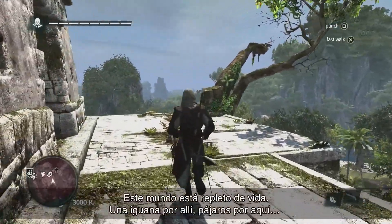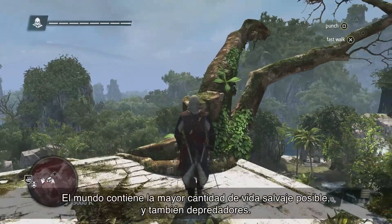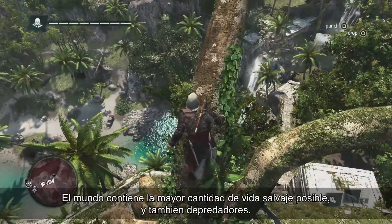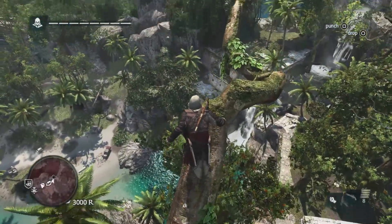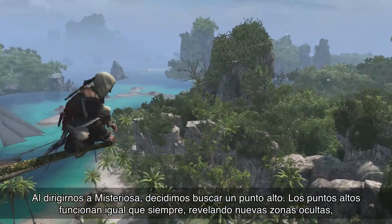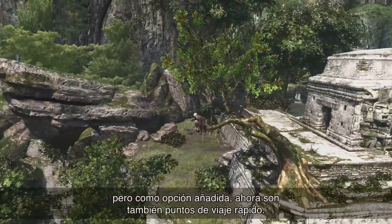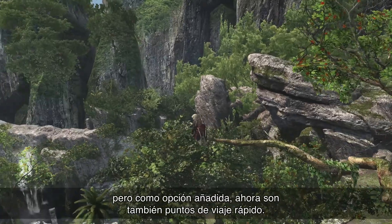You can see a lot of ambient life in this world — an iguana over there, some birds. The world is as filled as possible with tons of ambient life, but also predators. As we head off Mysteriosa, we're going to do a reach high point. Reach high points work as before, revealing the contents of the location, but as an added feature, now they are also fast travel points.